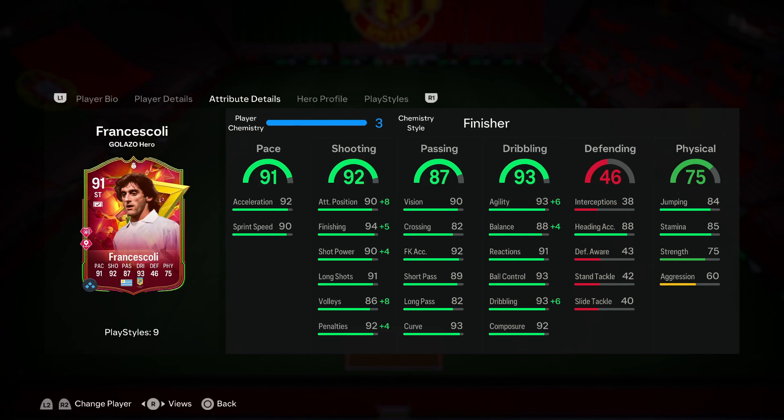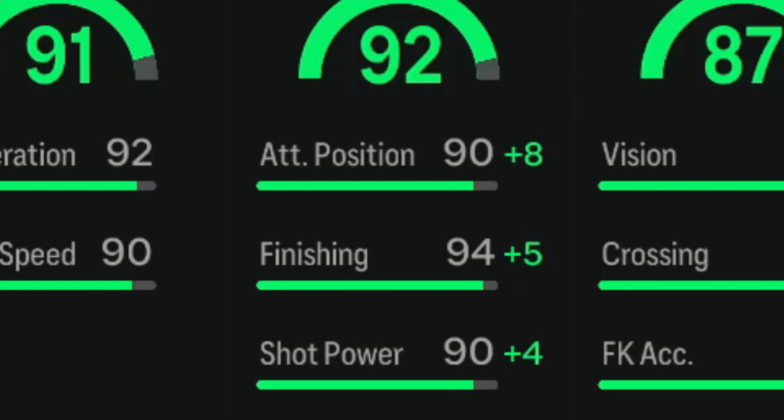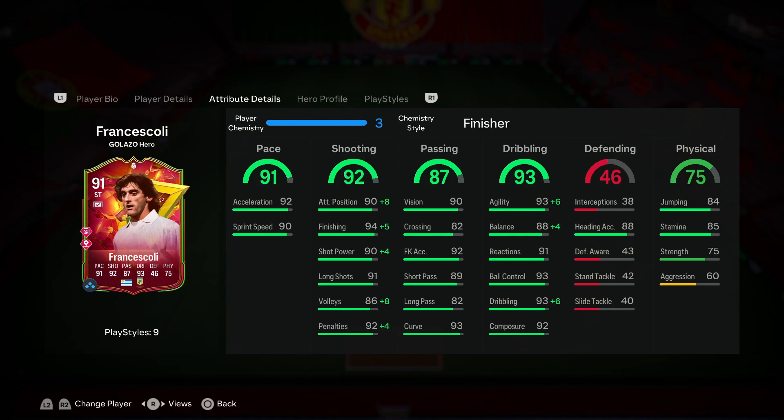He has really good base shooting stats: 90 attacking positioning, 94 finishing, 90 shot power, and 91 long shots. With a specific playstyle plus that he has, the way this card is most effective is if you upgrade his shooting to the best it can possibly be. With the Finisher giving a plus eight to attacking positioning - bringing it from 90 up to 98 - it's going to help his AI get into great positions on top and inside the box, and make smart runs in behind the back line. His finishing gets a plus five, going from 94 up to 99, which is the absolute key for this card. Shot power also gets a plus four, really complementing his shooting overall.